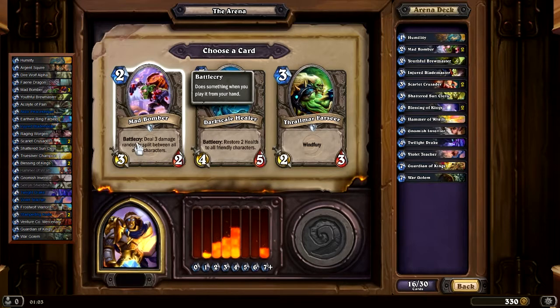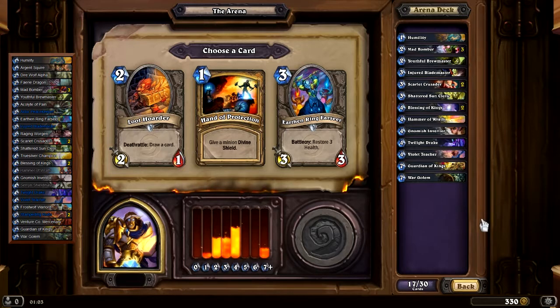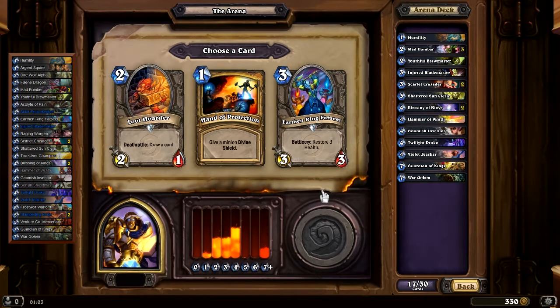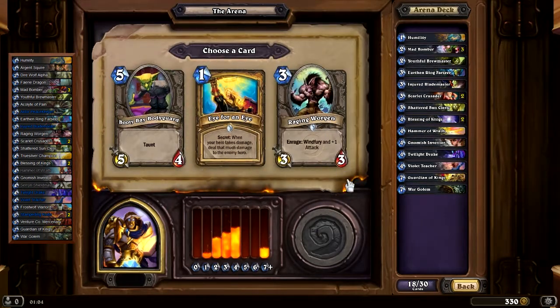Loot Hoarder, Hand of Protection, or Earthen Ring Farseer. I think I would take the Farseer — with three Mad Bombers, Hand of Protection would be hard to play since they can just bomb it. Hand of Protection is also quite nice, but I'd prefer an Argent Protector for the Divine Shield role. Loot Hoarder: 69, Hand of Protection: 35, Earthen Ring Farseer: 79. I was right this time — Arena Value coincided with my opinion.